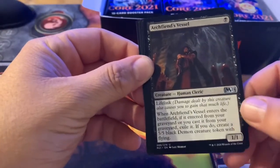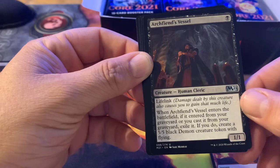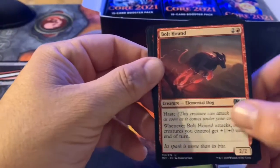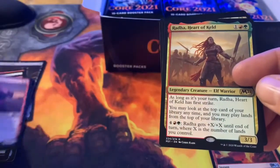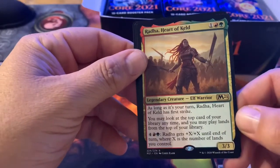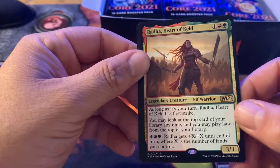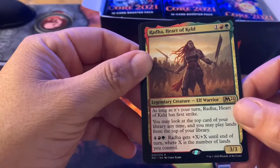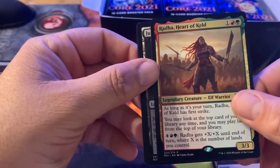Arc Fiend Vessel — got lifelink, for one black it's a 1/1; when it enters the battlefield from your graveyard or cast from your graveyard, exile it and create a 5/5 black demon creature token with flying. That can be abused. Bolthound — whenever he attacks, another creature you control gets plus one plus zero until end of turn. And Radha, Heart of Keld — a lot of people using her to build Commander decks. For one red and a green, as long as it's your turn she has first strike; you can look at the top card of your library any time and may play lands from the top. For four, a red and a green, she gets plus X plus X until end of turn where X is the number of lands you control — you can do massive commander damage with her.